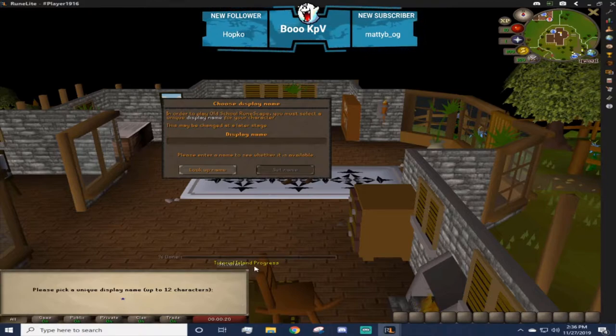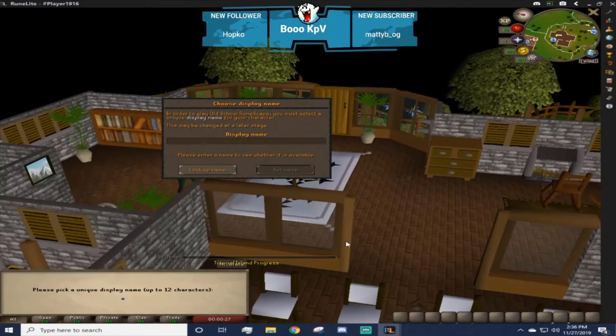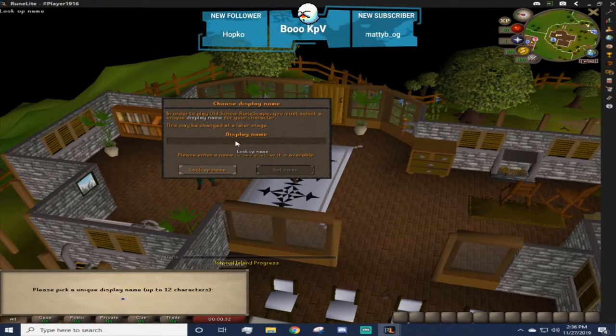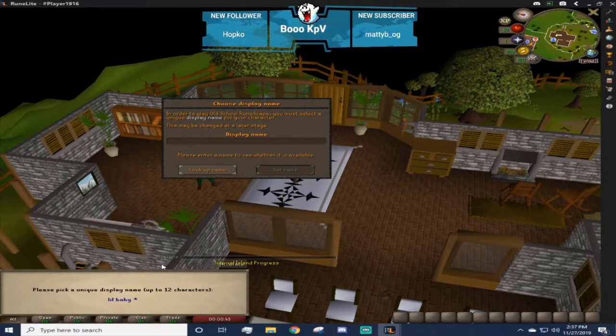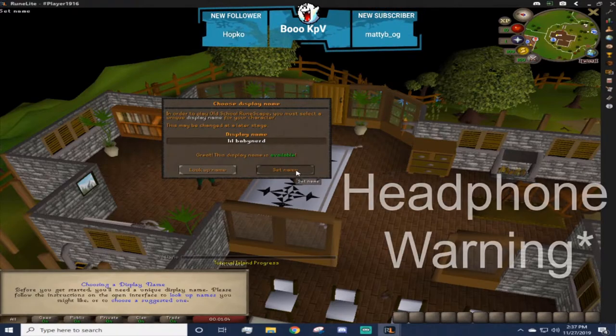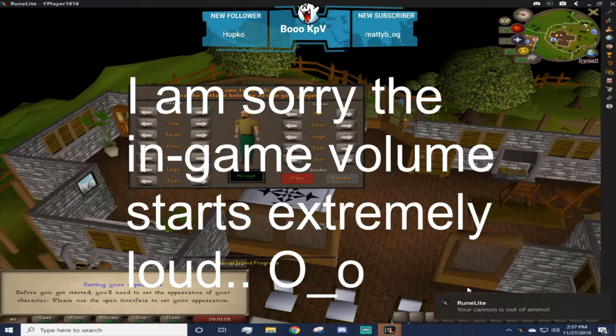Once you've downloaded the game, double-clicked it, opened it up, and typed in all your information and logged in, it will bring you to a screen where you will be choosing your display name. This is going to be the name that everybody in the game sees you as - it's different from your username. You can just type it out as you wish. This account is going to be called 'Little Baby Nerd'. It will tell you if the name is available and you can set it.